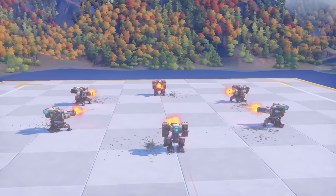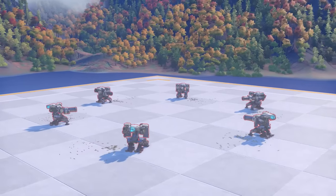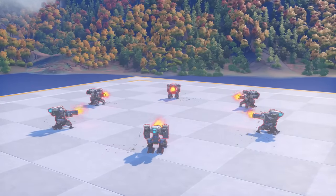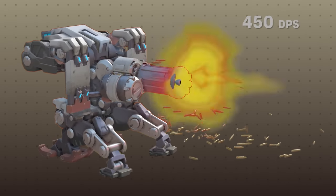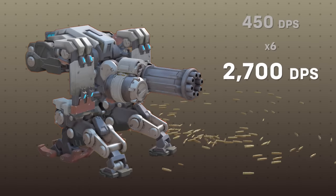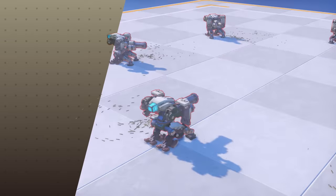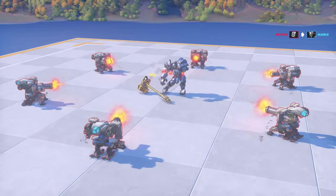This is the last thing you see before you die, in Overwatch at least. A ring of six Bastions, each one outputting 450 damage per second for a combined total of 2700 damage per second. It goes without saying that any tank caught in the crossfire will be completely eviscerated.